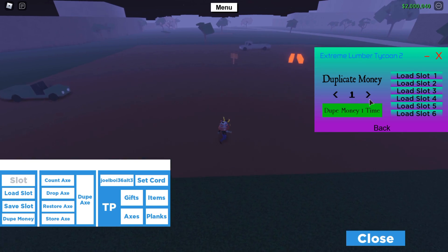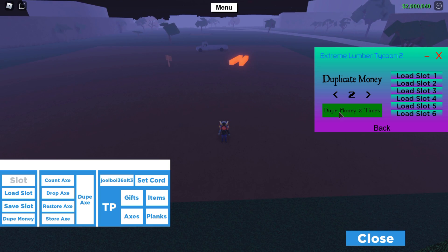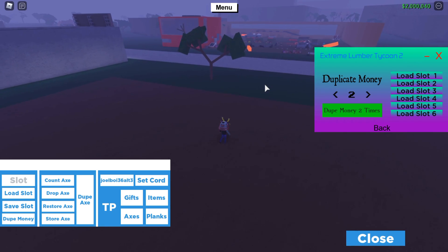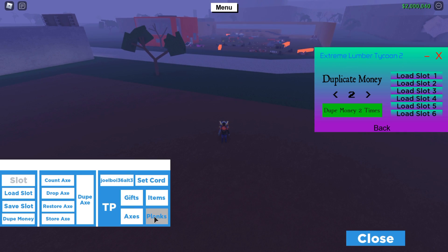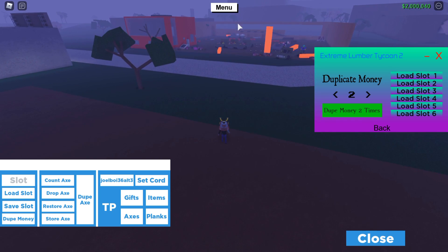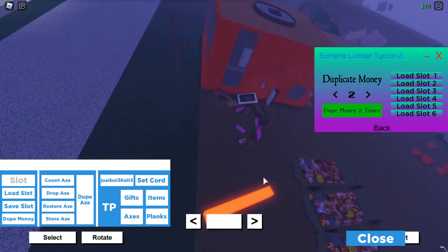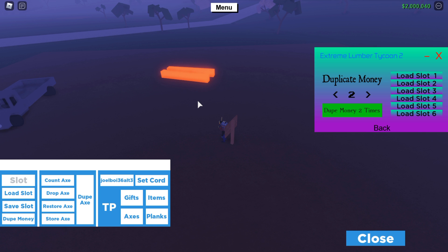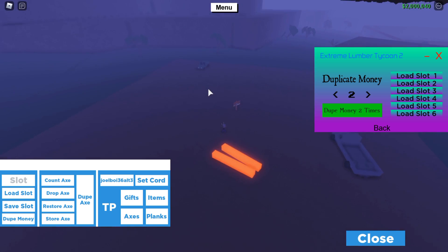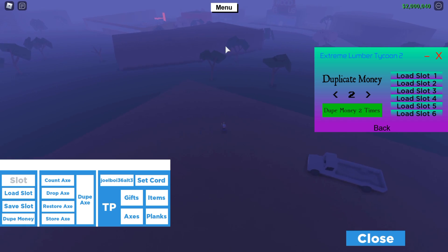Go to Duplication on the Extreme Lumber Tycoon 2 GUI and select the amount of times you want to duplicate — I'm going to do two for today's video. Press Dupe Money and set it to whatever number you want, maximum is 10. After pressing it, press it once more to make sure — it should say 'dupe already started.' Then immediately teleport the planks over to your friend's base. Make sure your friend is whitelisted. There we go, it reloaded and did everything automatically — that's why this is the automatic wood dupe. Wood in my base and wood in his base, just like that.